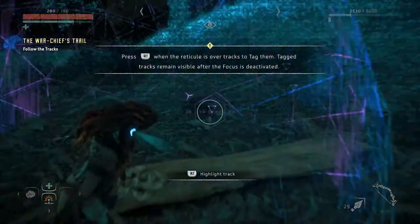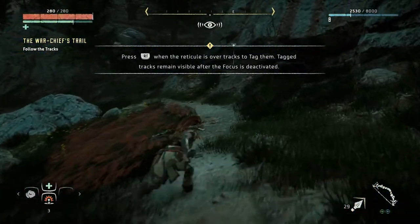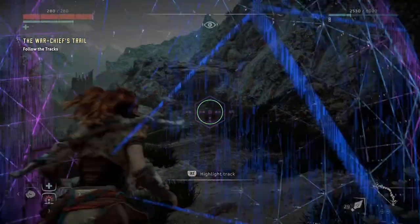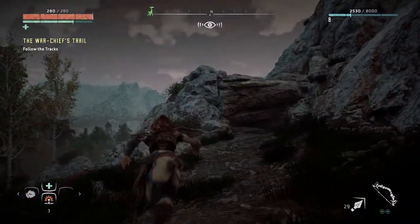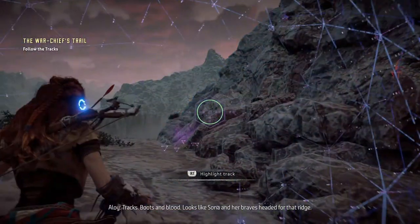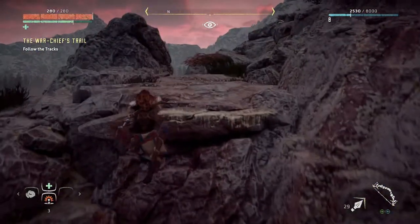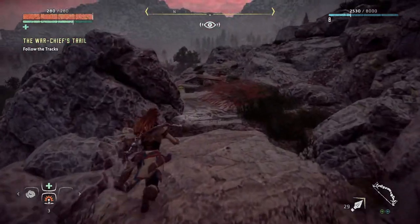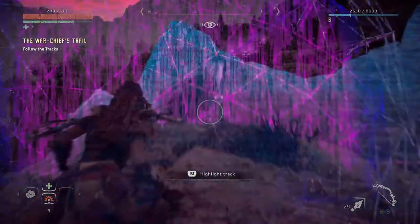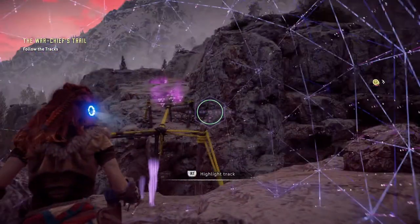Looks like they went up there, so let's go. Jump boots and blood - looks like Sona and her braves headed for that ridge. Yes they did - very astute, Aloy. I love this girl, she's a very good character in my opinion. These guys are very agile.